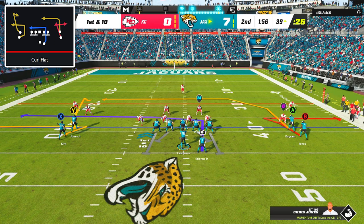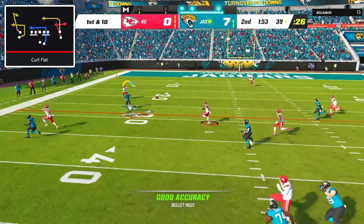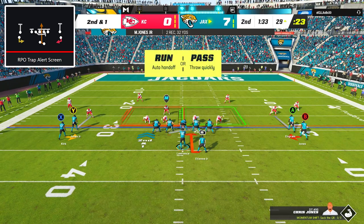To start my drive, I went back to the play curl flat, and once again put a zig route on my receiver under the deep curl. After the snap, it turned out to be man coverage, and the curl route here is excellent for beating man coverage as long as you throw it right after the break. That's exactly what I did, and Marvin Jones Jr. hauled in the catch for a 9 yard gain.